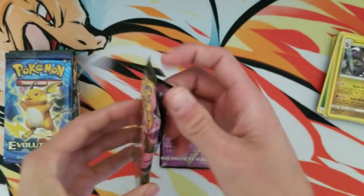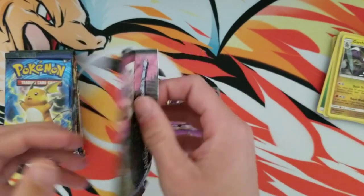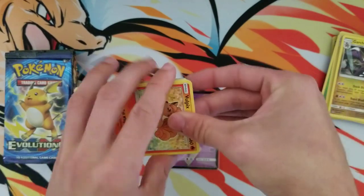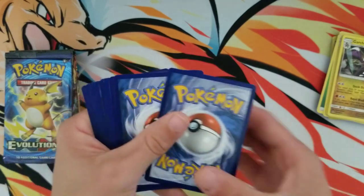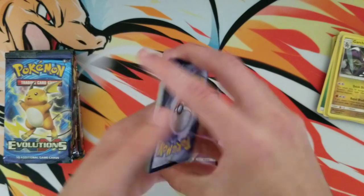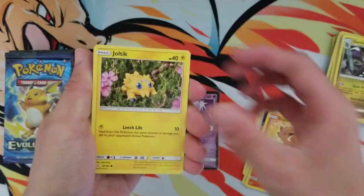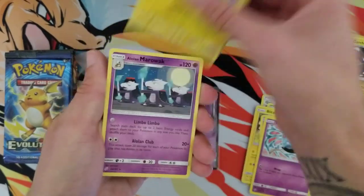We have a Team Up pack. This is one of those sets that if you want to invest in Team Up — I'm not a Pokémon expert, I don't claim to be — but I would not be surprised if they reprint Team Up. So all those people buying these boxes for $250–$300 might end up getting hosed. Let's see what's in this one: Blitzle, Squirtle, Tentacool, Flaaffy, and an Alolan Marowak.